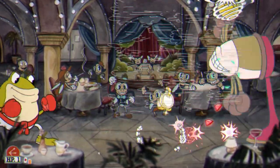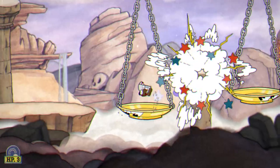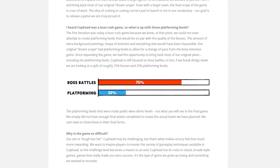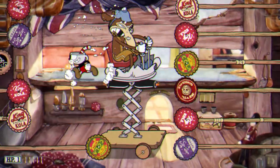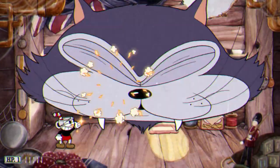After turning vibration off, you're allowed to enjoy the game to your heart's content. Most of your time spent in Cuphead will be fighting the big, bad bosses, as they are the game's meat and potatoes. It does have platforming levels, but as this chart from Studio MDHR's website shows, the game is heavily focused on boss battles — I would argue even more than 75%, and it's a good thing that they are.